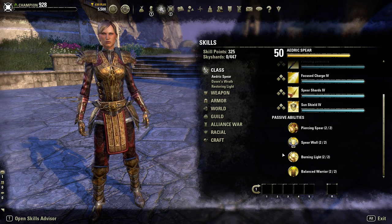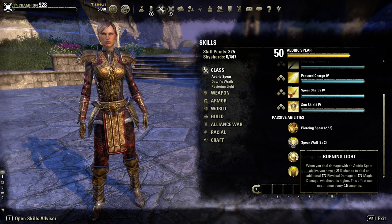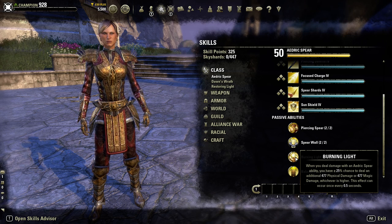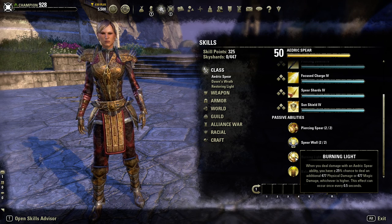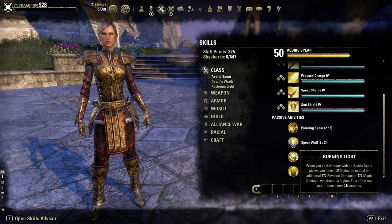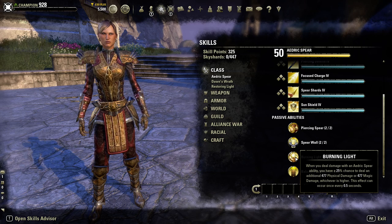Next is Burning Light - a really good passive. When you deal damage with an Aedric Spear ability you have a 25% chance to deal an additional amount of physical or magic damage, whichever stat is higher, and this effect can occur once every 0.5 seconds. Physical damage is based on max stamina and weapon damage; magical is based on max magicka and spell damage.